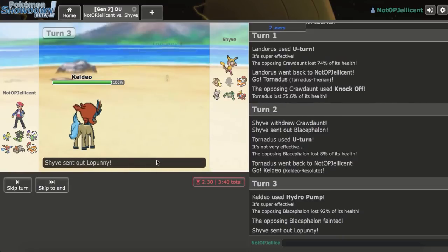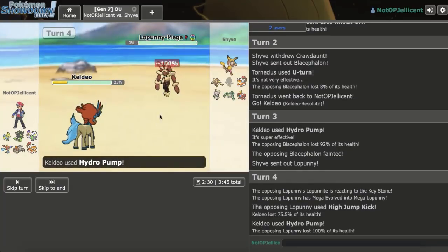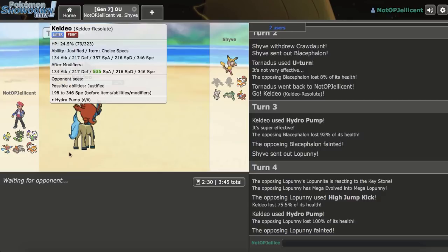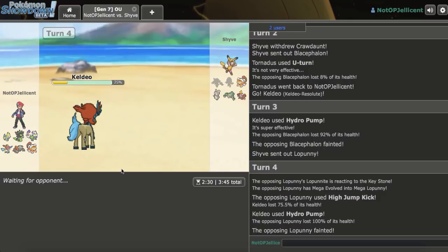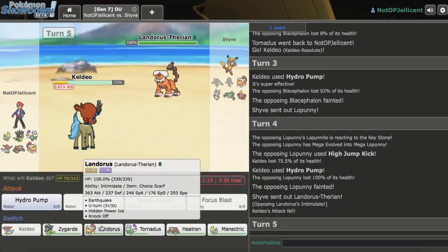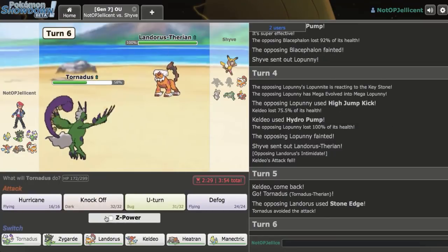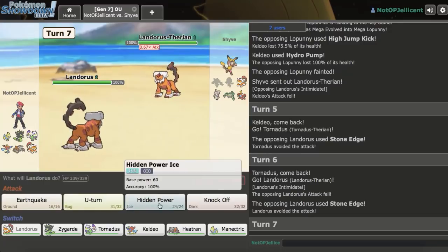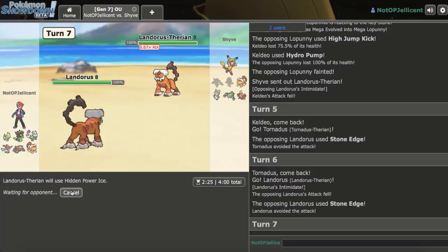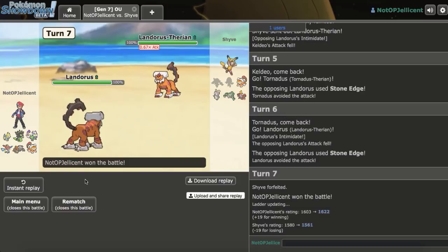We knock out Blacephalon — he probably expected a Fighting-type move and tried to Z-move. He goes to Lopunny. He may go for Ice Punch but I stay in — he goes High Jump Kick. We live and knock Lopunny out, which was a really big threat to my team. We still have Heatran for Magearna. He goes to Landorus-T — I go back to Tornadus and he misses two Stone Edges. That's terrible luck for him. This is Scarf. I go to Landorus and HP Ice. He just goes and forfeits. That guy got lucky in places but made some very questionable plays. We pick up that win.